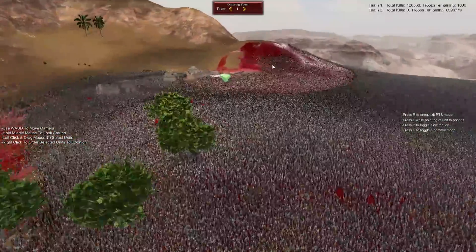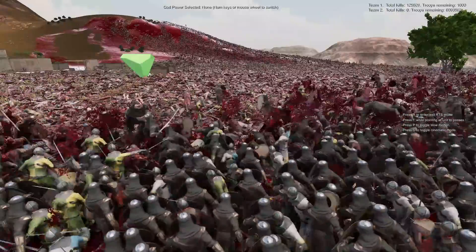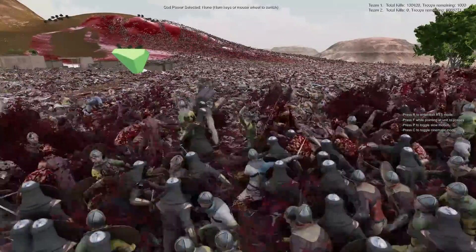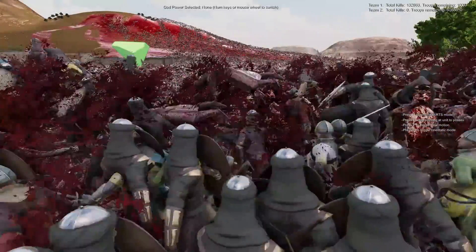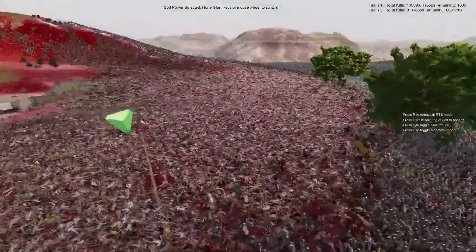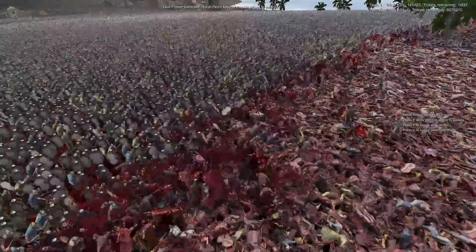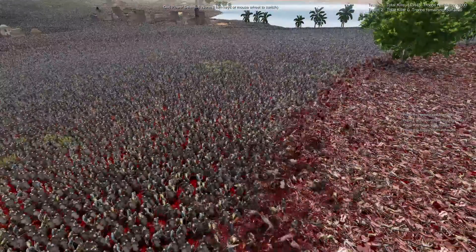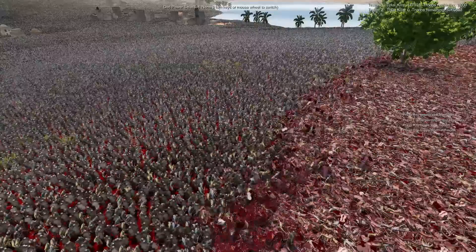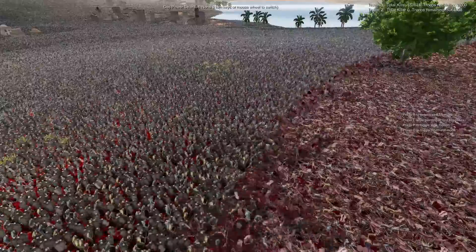Now these counter-attacking Spartans over this way are likely to die easier than the defending Spartans, because these guys are going to get swarmed and surrounded more easily than the Spartans holding the beaches. But they're still super Spartans, so they're managing to get quite a number of kills — already up to 135,000 and counting — and not a single Spartan dead yet on the battlefield. That will probably change relatively soon. Why don't we go ahead and do our first time-lapse of the battle? They're at 150,000 kills already. Extremely impressive stuff.